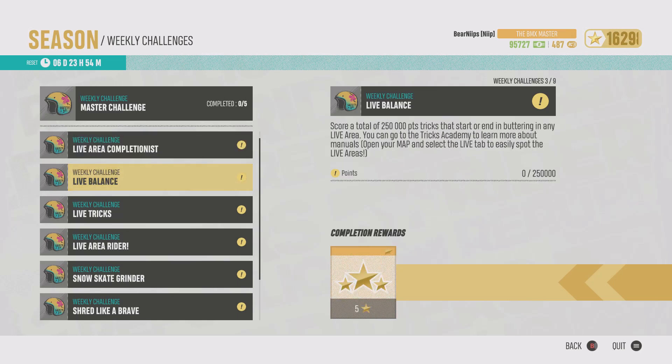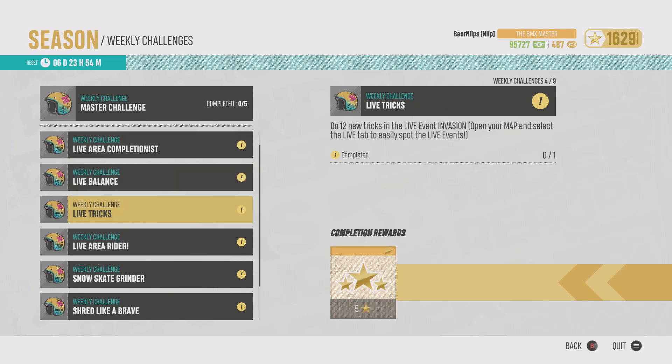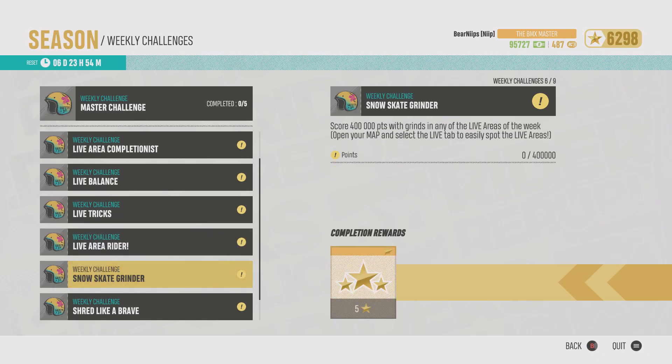Score a total of 250,000 points that start or end in buttering in the live area. You have to make sure to do that while completing the three areas to accumulate the points. Also, do 12 new tricks in the live event invasion — I'll show you how to do that. Complete all three live areas; you have to beat the score in order to complete them, so you'll get the shirt and the pants at the same time.